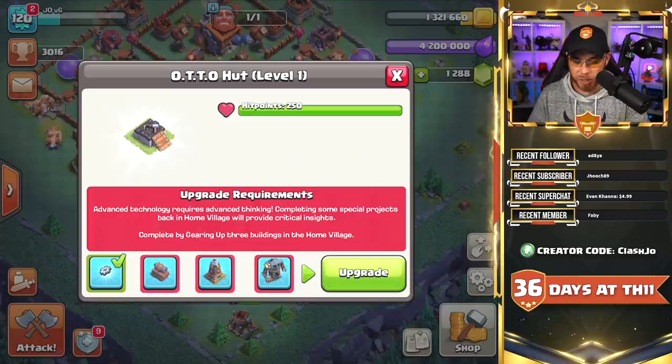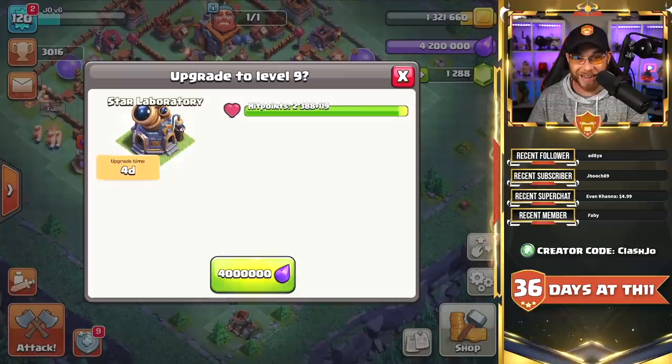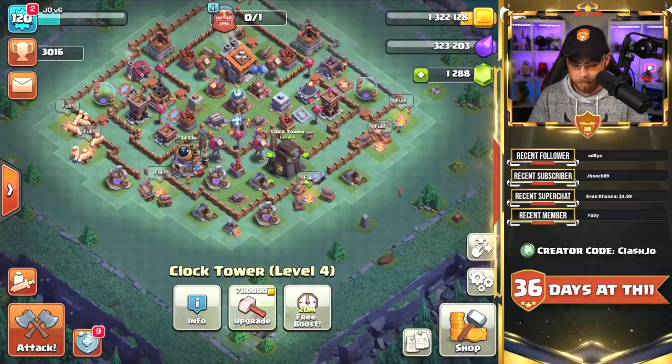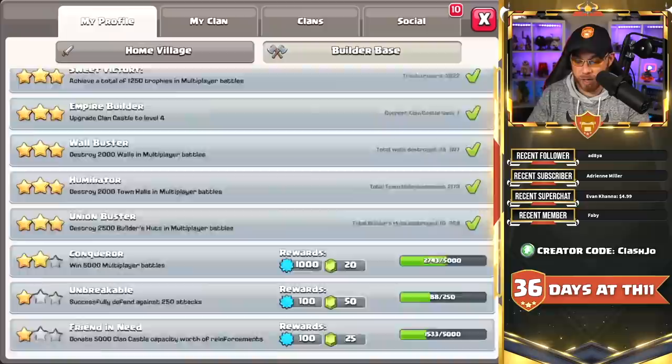We still have three other tasks remaining. We've upgraded the auto hut to level 2, and now we're going to upgrade the star laboratory — that's going to take exactly four days. Looking at the Clash Ninja website, let's talk about how much longer until we obtain the sixth builder. I'll boost real fast so we can speed things up, then break down the remaining timeline.